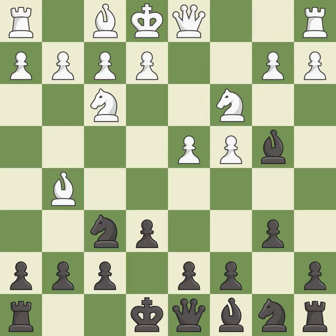Bg5 develops the bishop and pins the knight on f6. Bb7 puts the bishop on the long diagonal in a move called the fianchetto, preparing the bishop for active development.